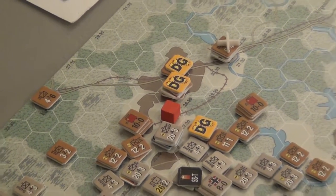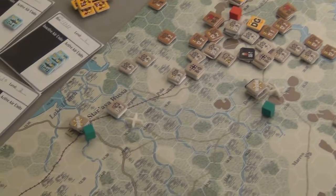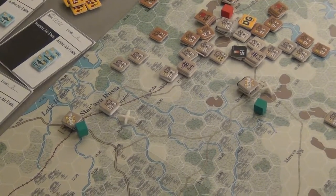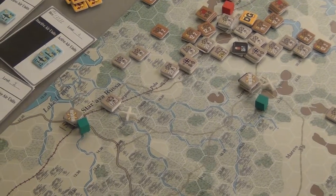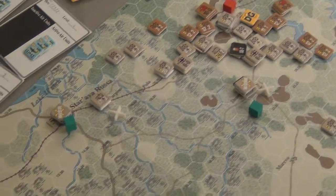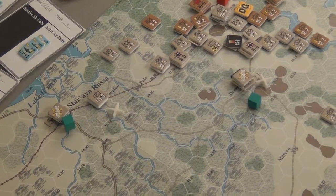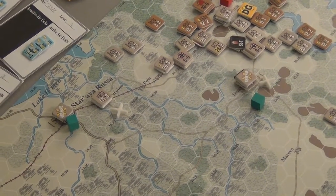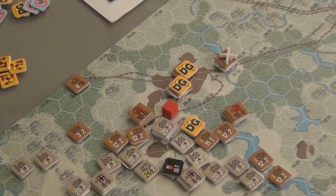I put red markers down for where all the interesting exploitation stuff happened. I still have some units in reserve mode because they're going to wait to see what the Russians do during their turn and try to react if needed. They're going to stay behind the front so that enemies will attack the reserves, who are going to be weaker if they're attacked.